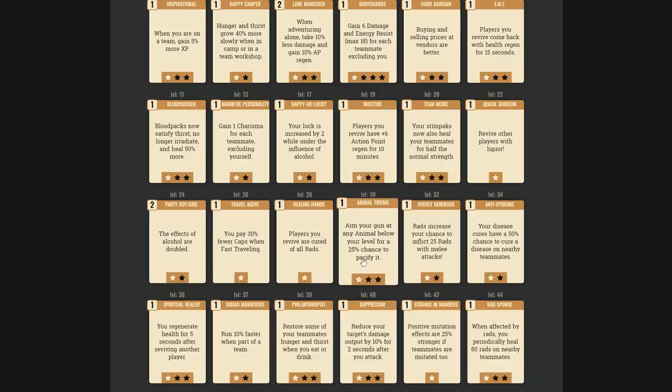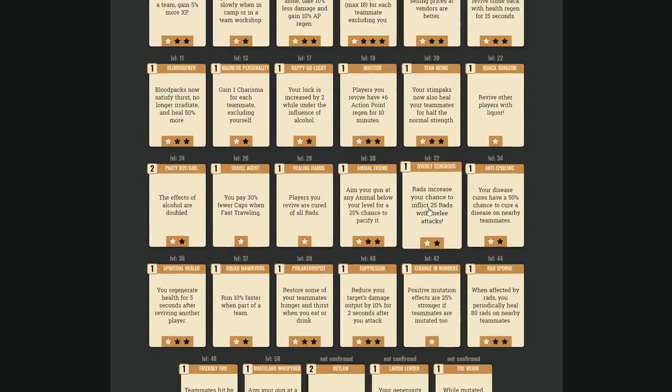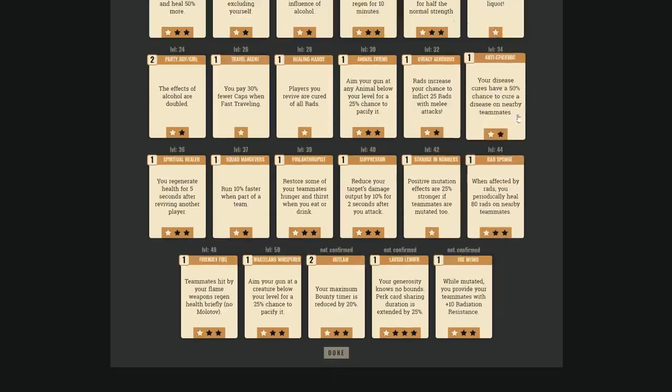Animal Friend just pacifies wild animals — it doesn't let you command them — so it's F-rank for PvP. Reds — 50% chance to inflict rads with melee attacks — is something Happy Slap researched. If you're a melee build with high rads, this can deal extra rad damage to enemies. B-rank for melee builds with spare points; not vital but could be an interesting addition.